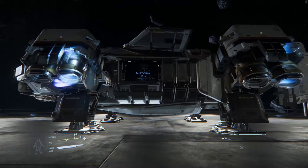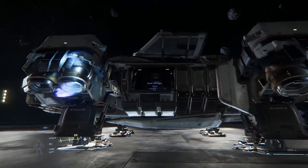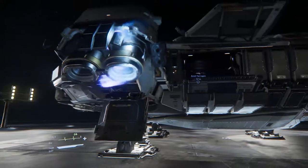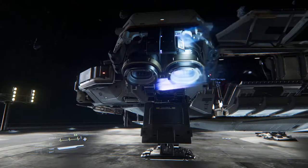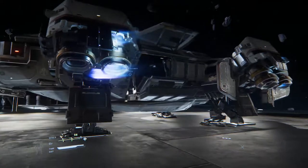Anyway, I just wanted to point out that there still seem to be a few bugs with the Terrapin. One of which is this door apparently won't open or fully close at times, and two, apparently the flames still think they're in flight mode while the landing gear is down and the ship has landed.